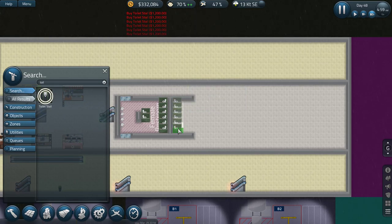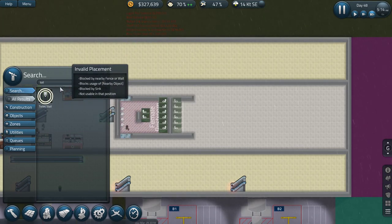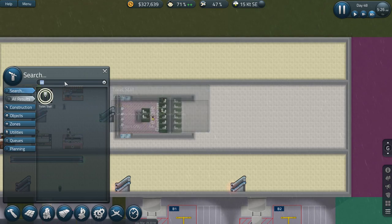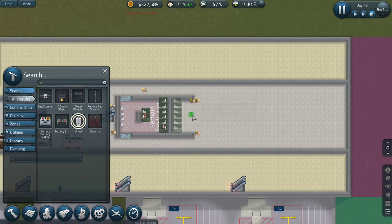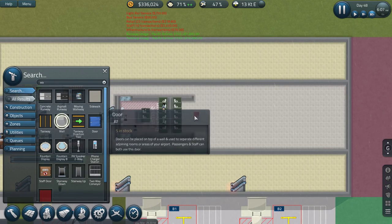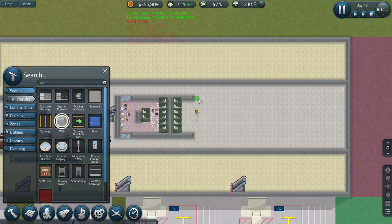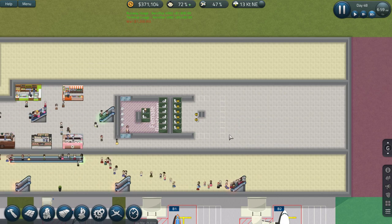Two, three, four, five, six toilet stalls. We'll do urinals like so. Give me some walls - I'll plop in the walls like that. Keep expanding this a little. There we go - this is going to be the male restroom.